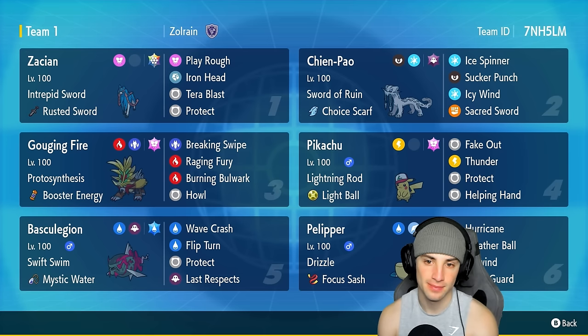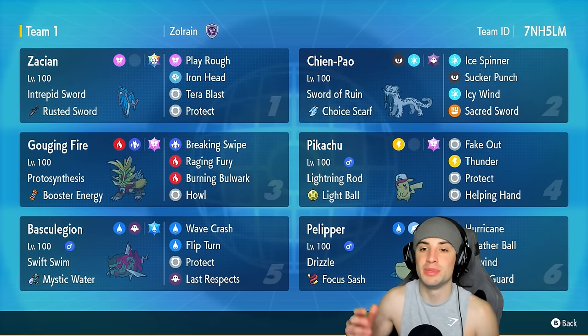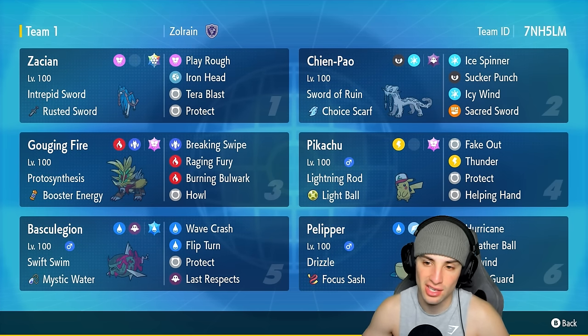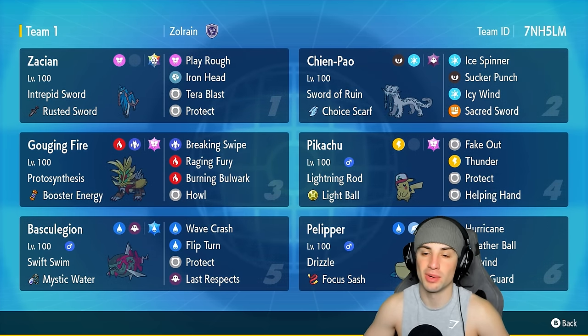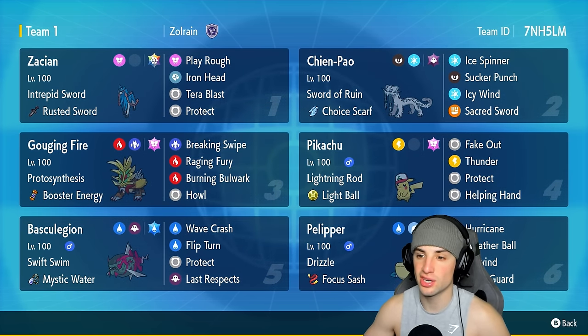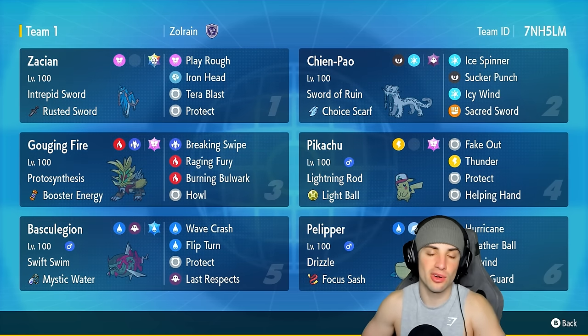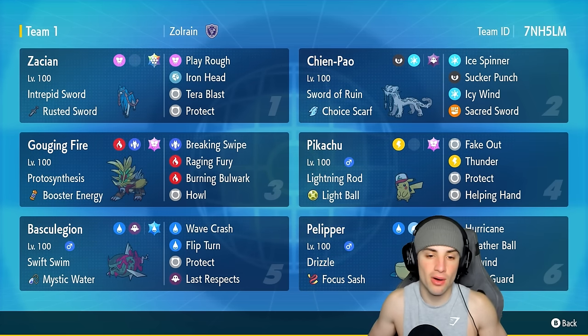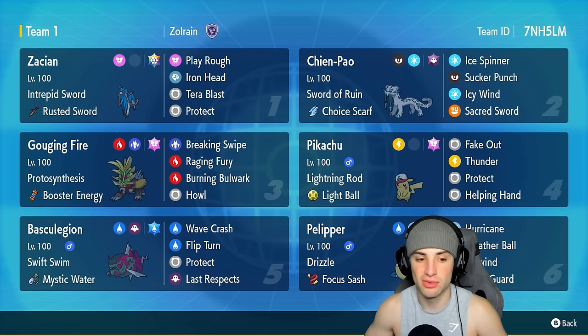Another big hitter is Scream Tail built with a Choice Scarf to outspeed things like Choice Scarf Kyogre or Calyrex. It has Ice Spinner, Sucker Punch, Icy Wind, and Sacred Sword. Our final two Pokemon are Gouging Fire, hitting hard and dropping physical attack with Breaking Swipe, and Basculegion, which pairs perfectly with Pelipper thanks to Swift Swim doubling its speed in the rain.